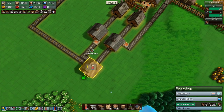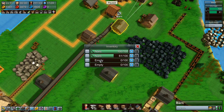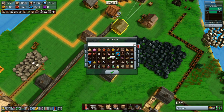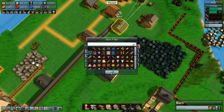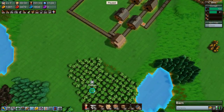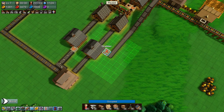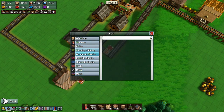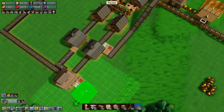Now we have these going. I want to upgrade you once and say that this one is nails, this one is nails, this one is reinforced planks, and this one is reinforced planks. And then we want again an inventory sensor, inventory sensor, math block there and there, and a barn here.